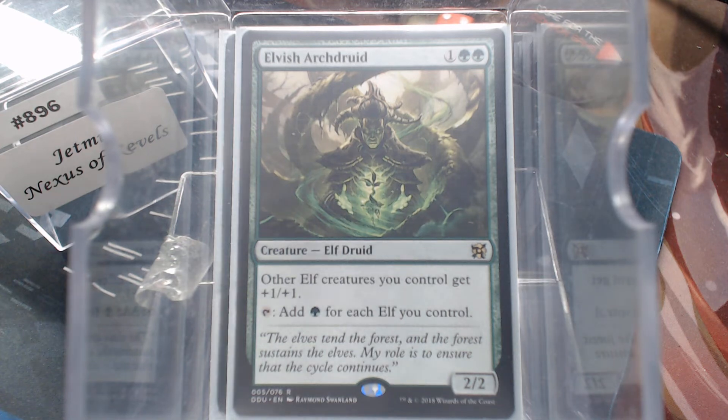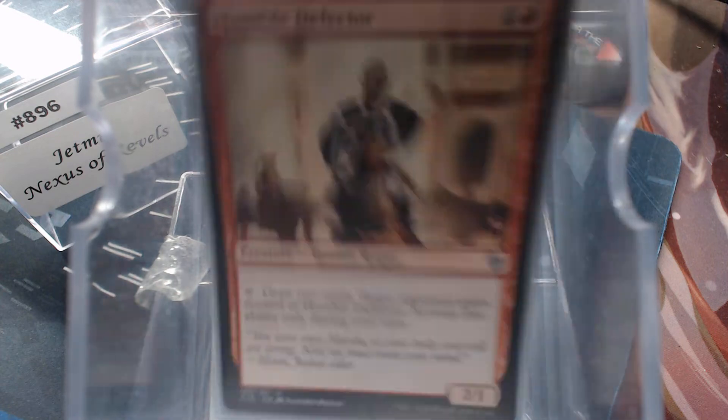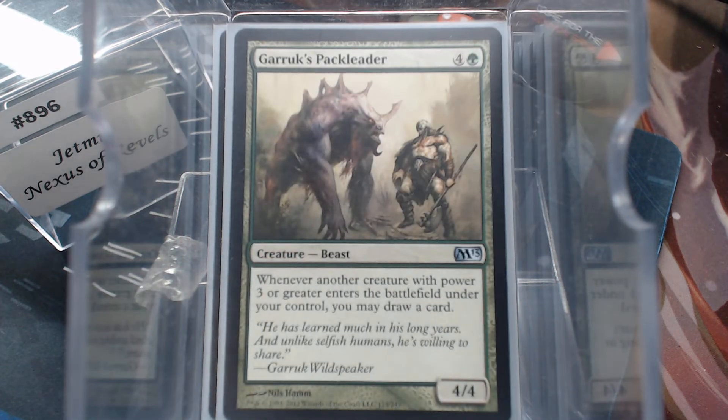For card draw, Beast Whisperer was a must-have for this many creatures in the deck. Humble Defector — you can always pick that player, pass it back and forth. Don't pass it to the player with a Skullclamp, though — you'll have a bad time. And Derek's Pack Leader.